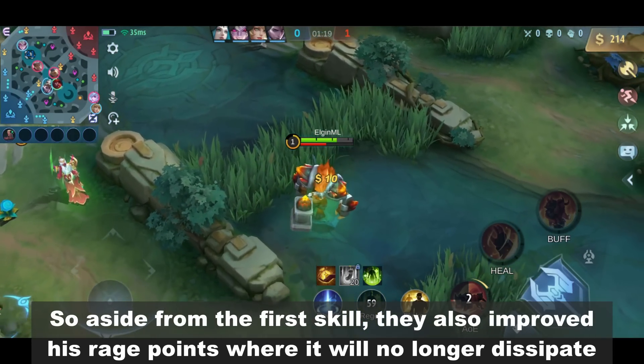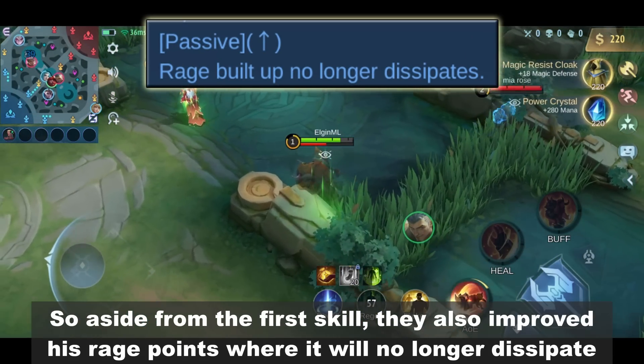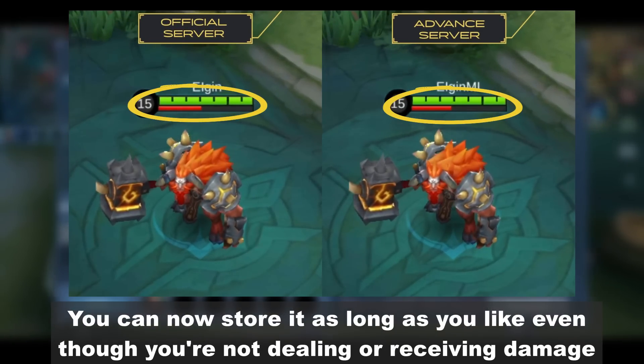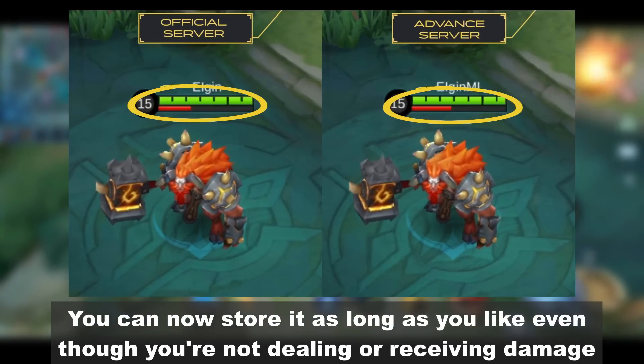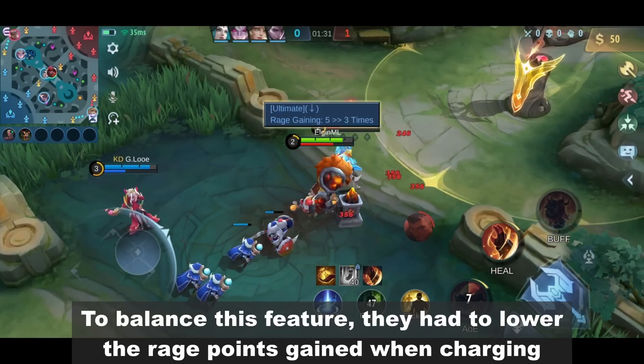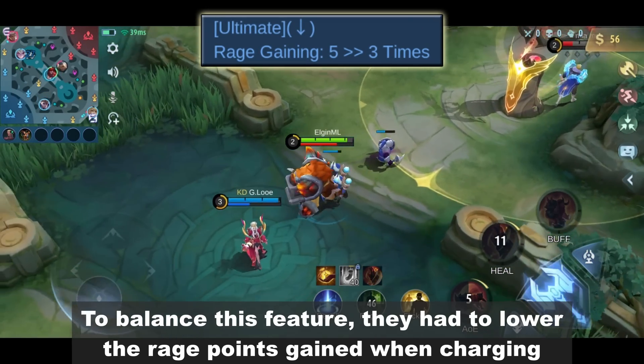Aside from the first skill, they also improved his rage points — they will no longer dissipate. You can now store them as long as you like even though you're not dealing or receiving damage. To balance this feature, they had to lower the rage points gained when charging.